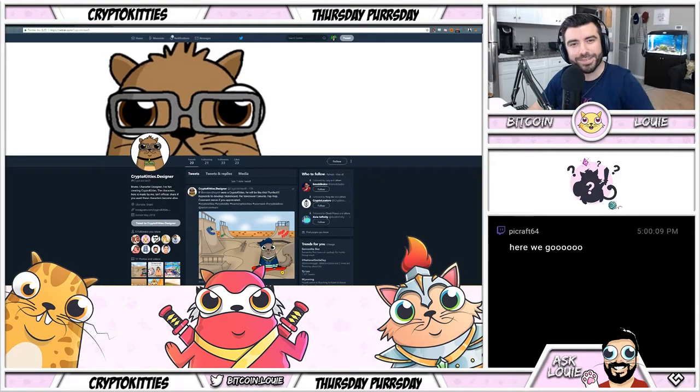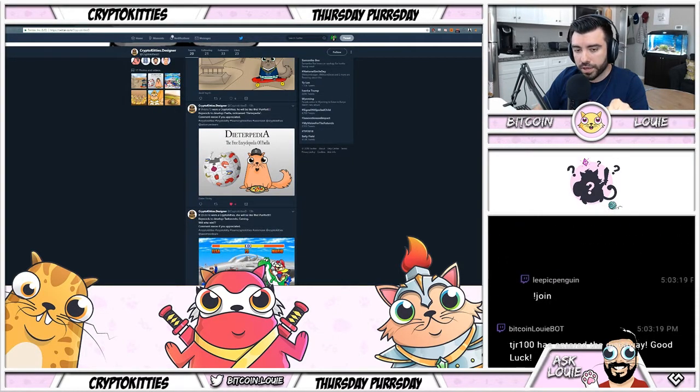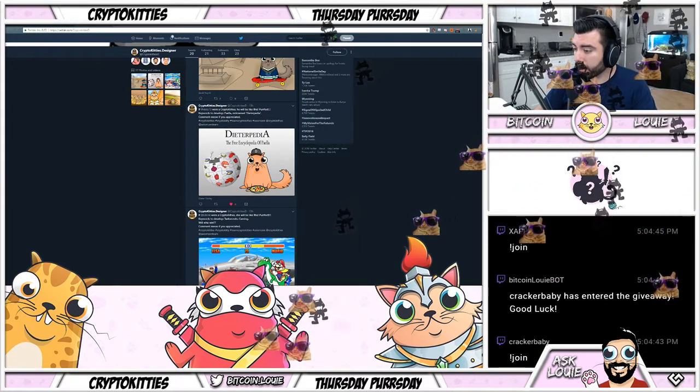Welcome back, another Thursday with Bitcoin Louie. This fancy is going to have 50,000 available, so that tells me I can go for it. Join the giveaway — if you're a winner you're going to get a custom created artwork cat, which I think is pretty lit.